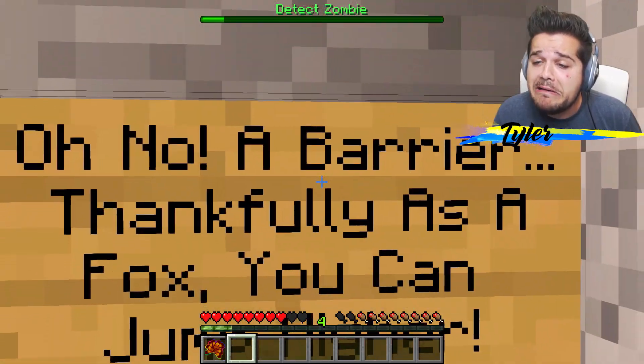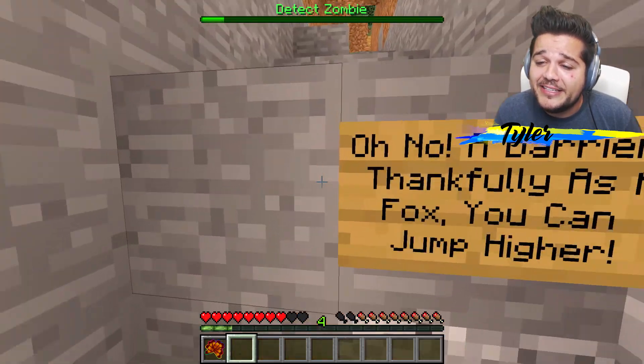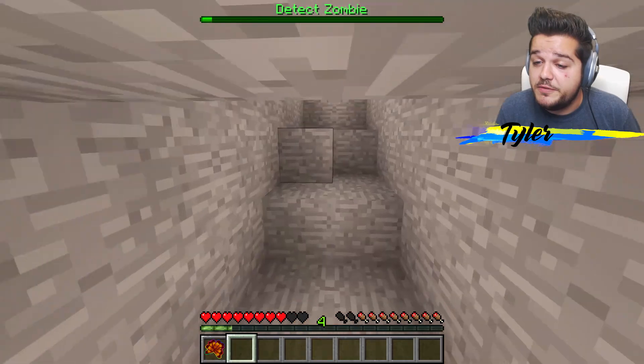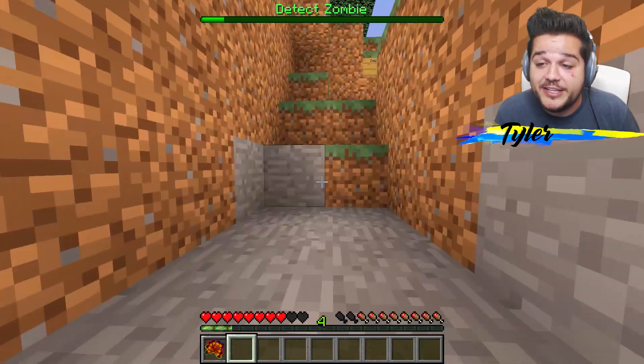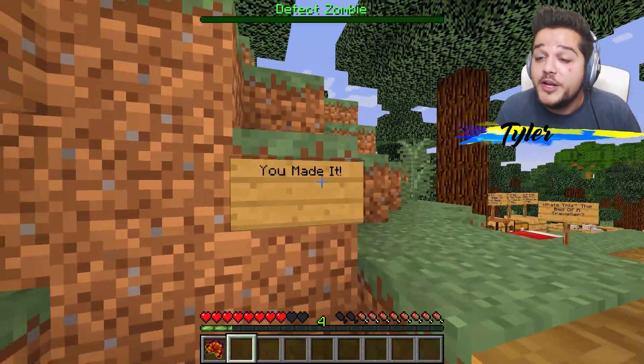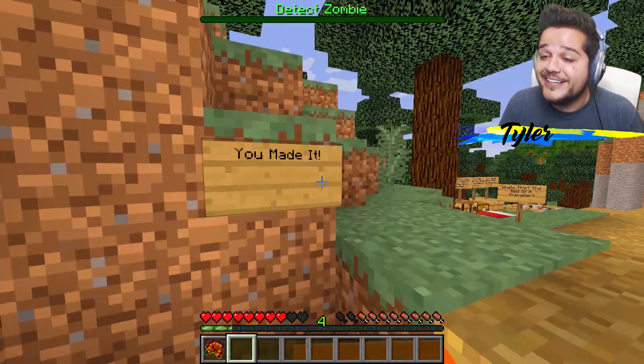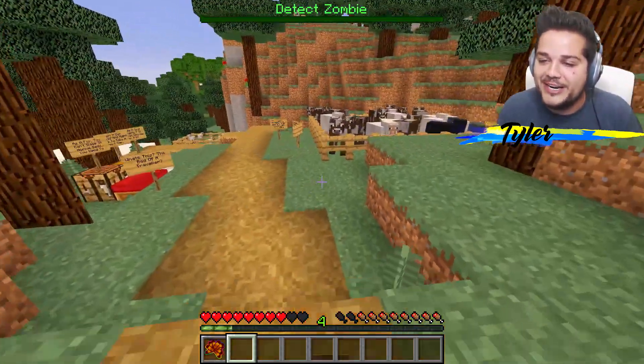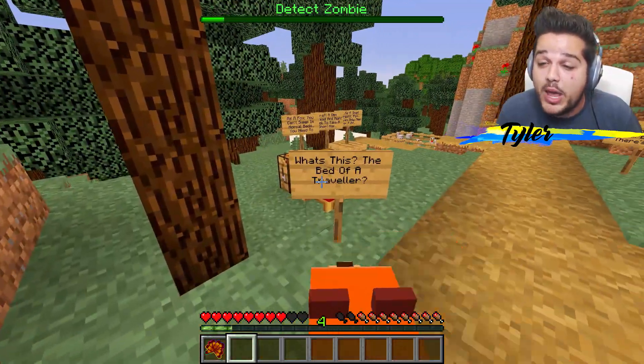We find it - yes! Oh no, a barrier - it's two blocks high. What are we gonna do now? Thankfully, as a fox you can jump high because you're a fox and you've got big old feet. See - no problems, instantly over! You made it. Thanks sign. Right when I sneak - well at least y'all are with me. That's good. Now we've got a couple more powers to show as well.